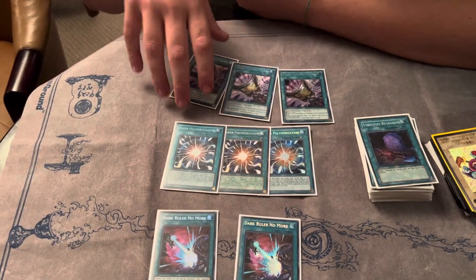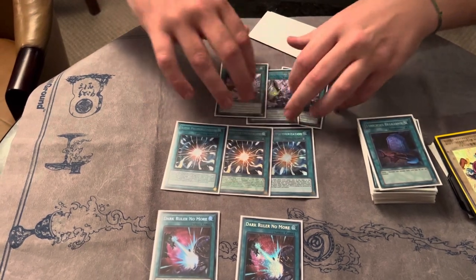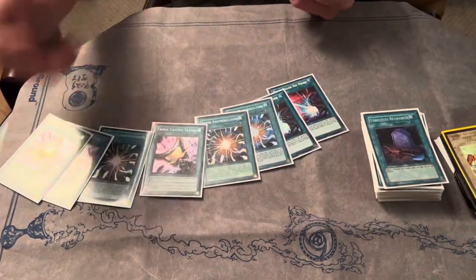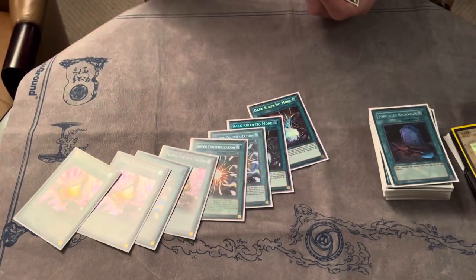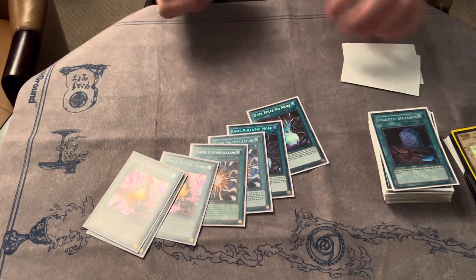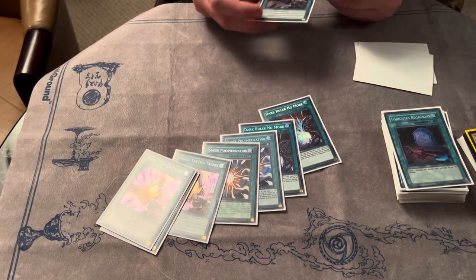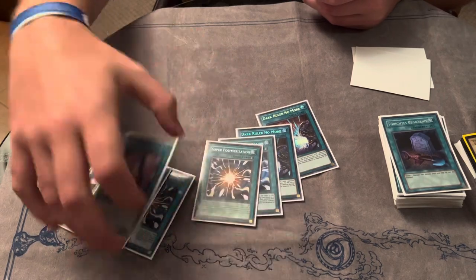Tactics was okay — I think it was a little below average, but they were fine. It's also fine because if you only draw one of these, you're in a really good position going second. Not a lot of people were playing hand traps, and so that makes Tactics really bad against Tier going first, because they don't really play hand traps other than randomly playing Havness. But it's pretty good against them going second.